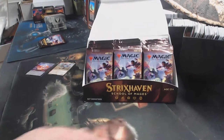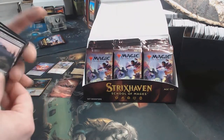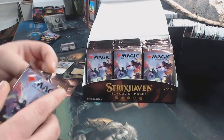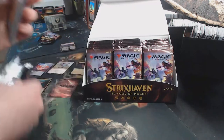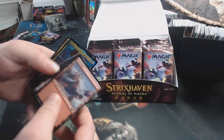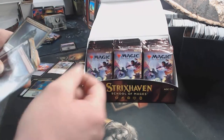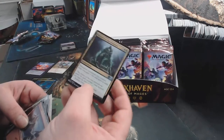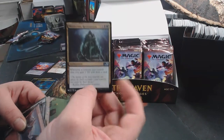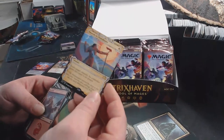Let's get these over here where I'm not reaching around the camera. We also have — ooh, what is that? Zimone Quandrix Prodigy is our foil. Moldervine Reclamation — if you look right here — is a list card. And that's a Swords to Plowshares.